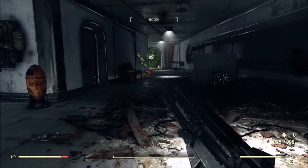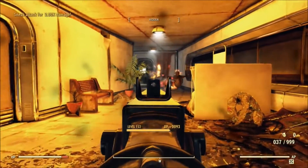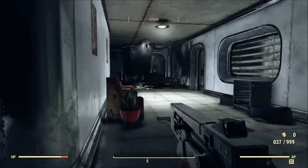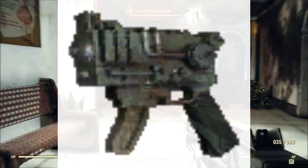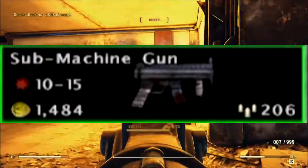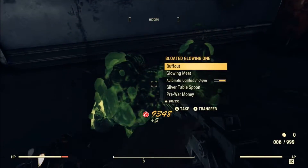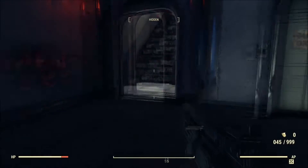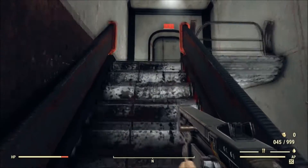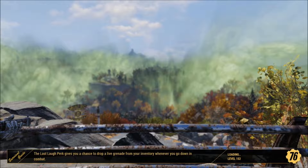It is a moderately customizable gun with different attachments being added through each iteration of the Fallout games. In Fallout 1 and 2, the gun is mostly plain with no rail attachments. In Fallout Brotherhood of Steel, we see a frontal grip being added to the design when in single use, and removed when dual wielding. But as Brotherhood of Steel is no longer canon, the frontal grip was removed as well, as we don't see it appear in Fallout 3, New Vegas, or Fallout 76.